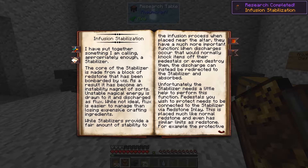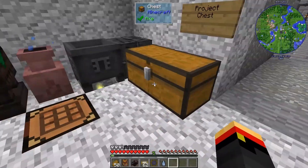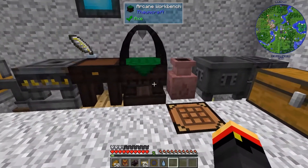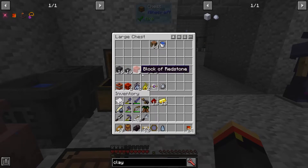To do infusion stabilization, we need to build some redstone inlays and some stabilizers. Stabilizers go next to pedestals, and they're connected with redstone inlay. I've got 24 redstone inlay and I'm going to make eight of these stabilizers, so I think I need 24 of these inlays. Oh, you get two of them - I think I actually have double what I need. I won't need all of that.